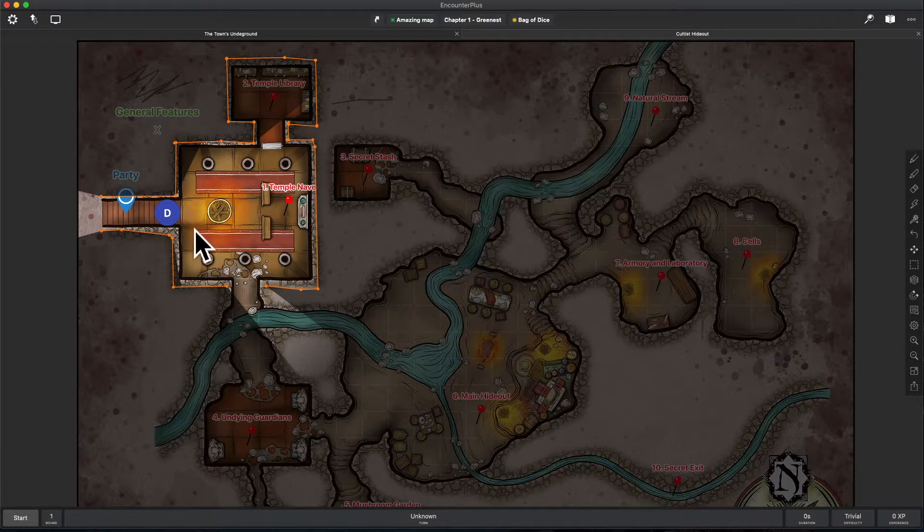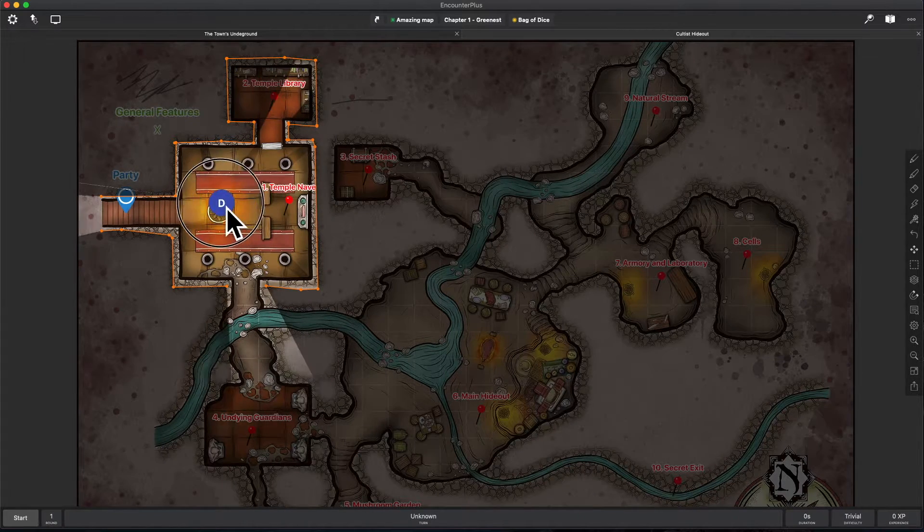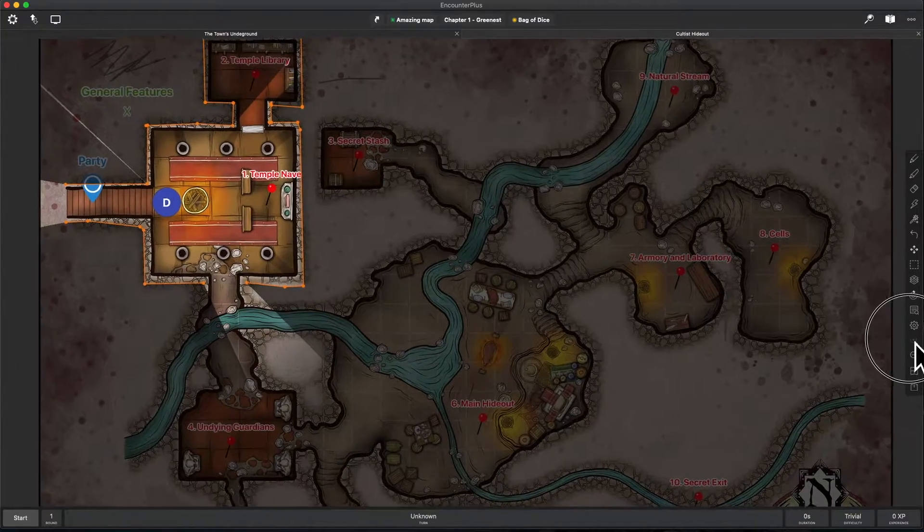Switch over to moving and you'll see that if I move this token around, it will show me the correct line of sight there in the room that I drew. I'm just going to zoom in here a little bit.